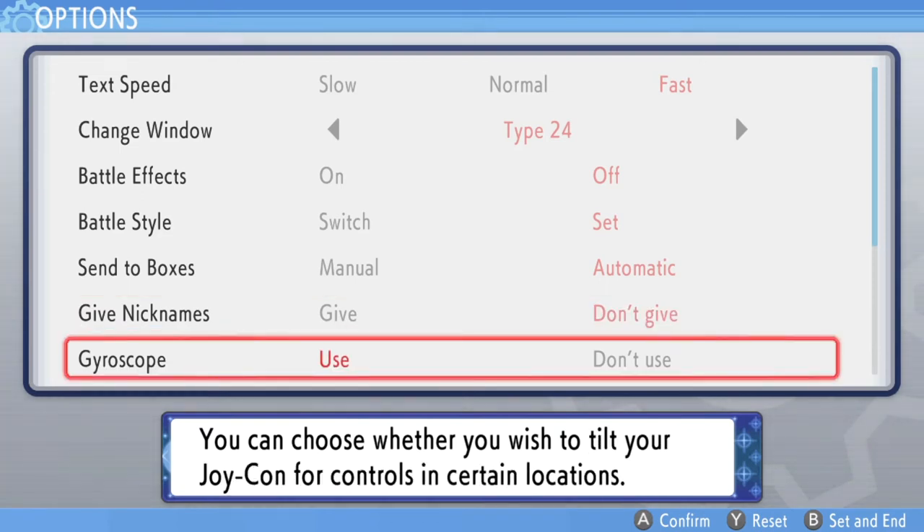Gyroscope lets you choose whether to use tilt Joy-Con controls in certain locations. I have it on Use, but I haven't seen where it actually comes into play yet. I'm playing in dock mode with a Pro Controller, so I'm still curious what the functions will be — it's probably something with poffins, and I'll do a whole video on that. I'll keep it on Use to find out exactly what it is in-game.